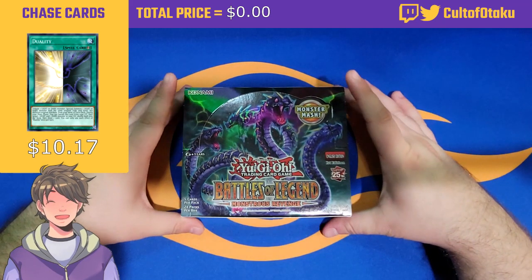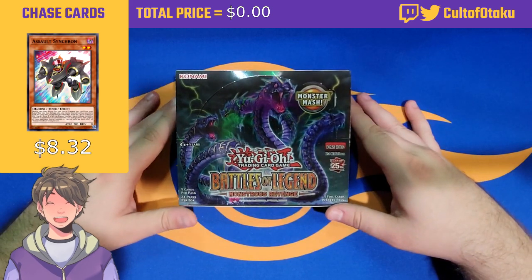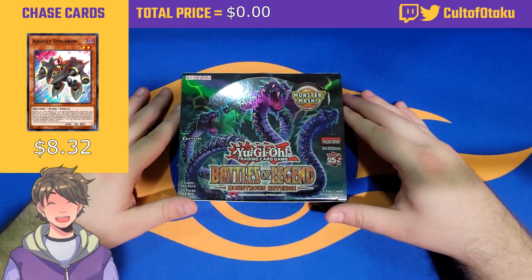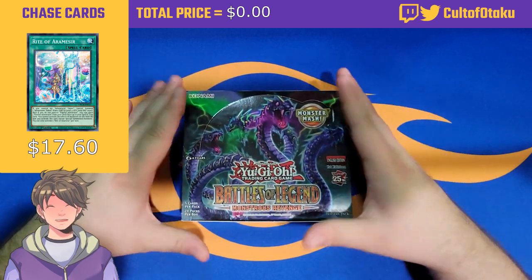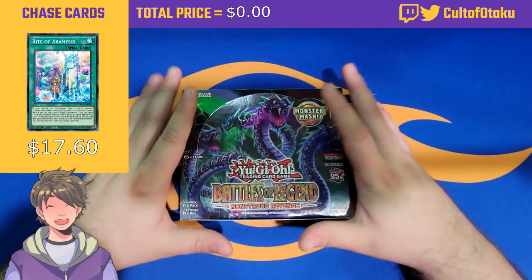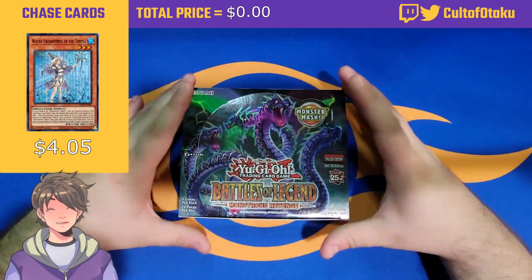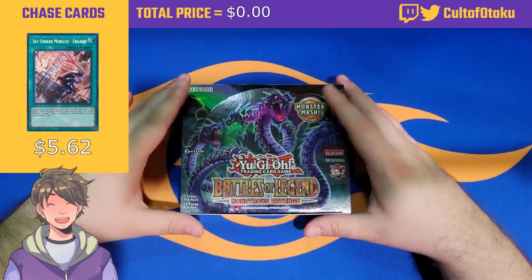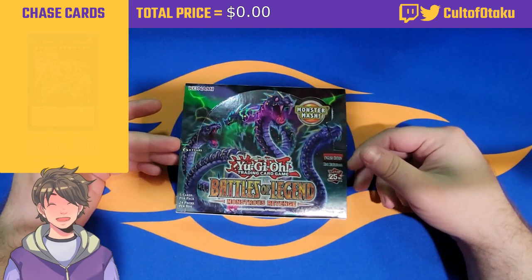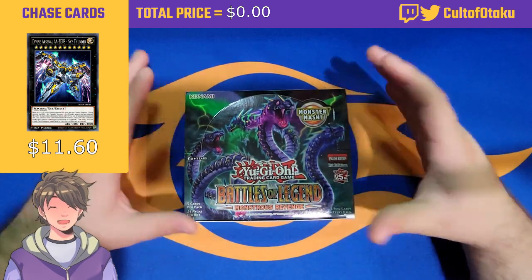Hey guys, Otaku here back with another pack opening. We're opening up the brand new Battles of Legends: Monstrous Revenge. This set is actually pretty crazy — quarter century rares, and there's a lot of good cards that are quarter century rares. Everyone's just pulling them like hot cakes. They're basically just starlights with a big stamp, and there are a lot of amazing reprints: IP Masquerena, Queen Tiara Misu, Zeus, just a lot of amazing reprints.